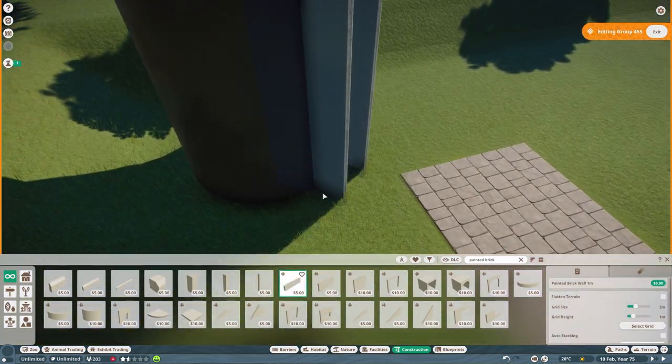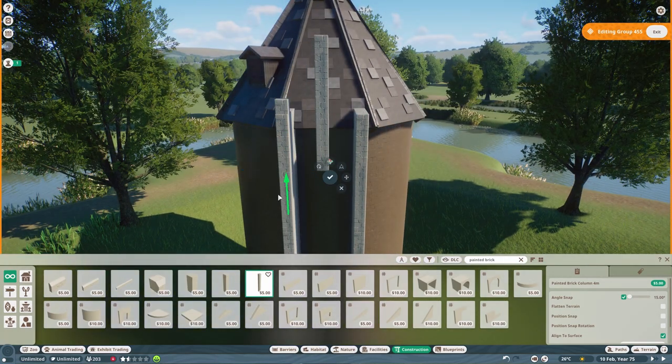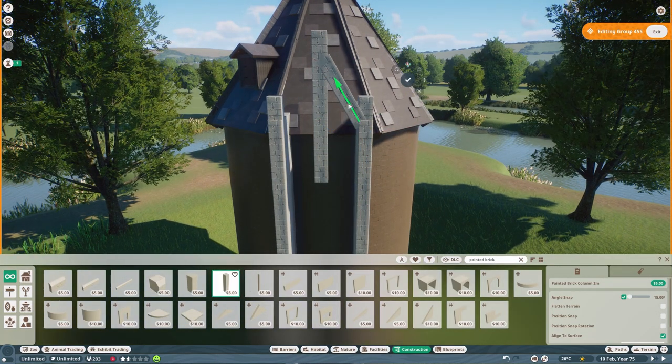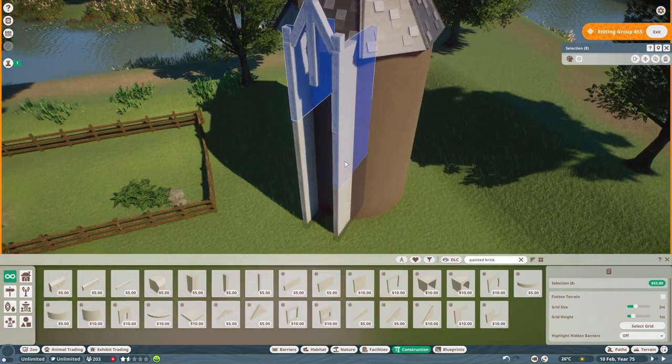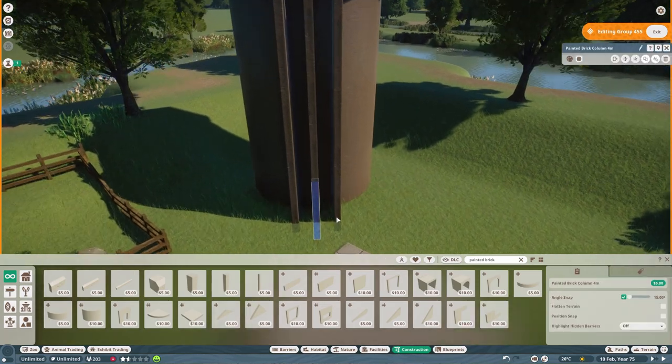Some small walls and then I'll add the same doors and windows and stuff like that. I must say it looks cool in the end - very nice. I'm just going to delete it now and redo the next step - I think I can do this better.